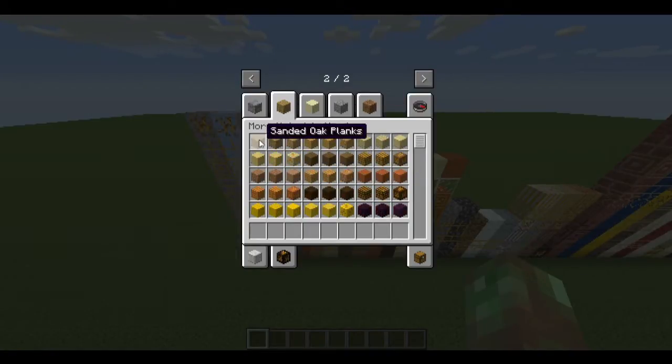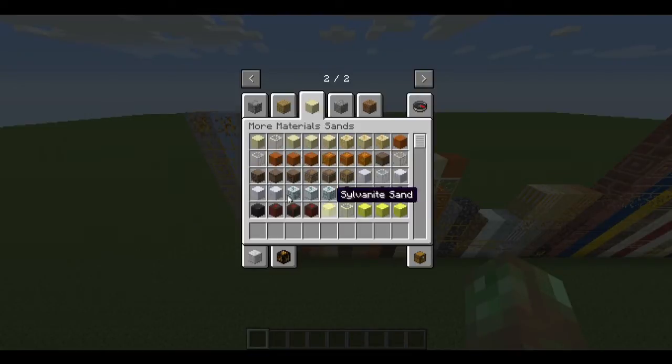Sands are pretty unique in what they do. You have the base sand — you can smelt it into glass, or craft 4 of them into sandstone. Sandstone currently has 3 variants: rough, smooth, and glyph sandstone — all cyclable. You can light sandstone, but you can't light glass or sand. Anything that falls or is transparent, like sand, can't be lit. Gravel: craft the base gravel, put 4 together to get gravel bricks. The difference is that bricks and tiles don't fall and you can light them up.